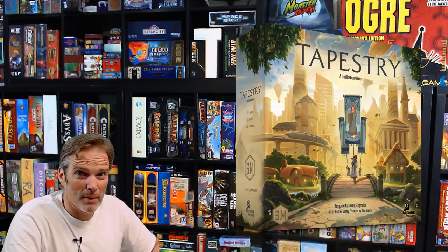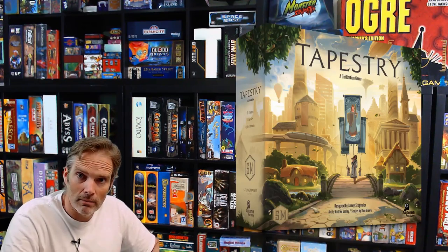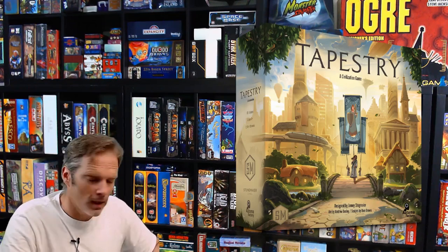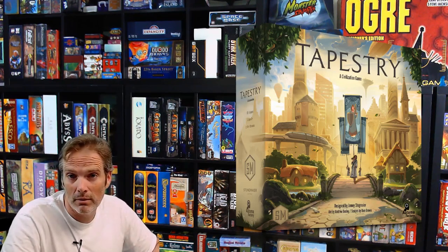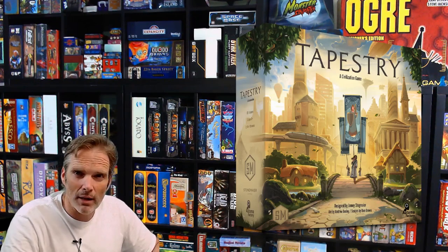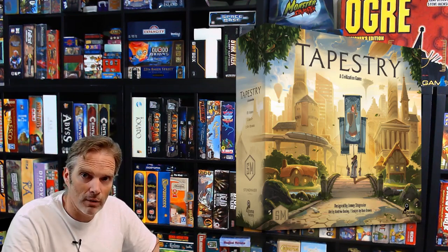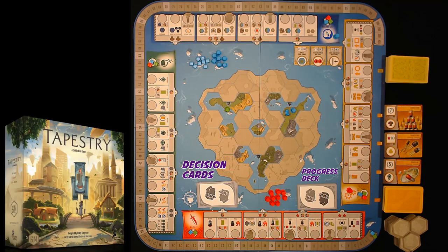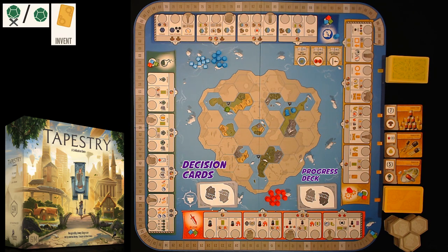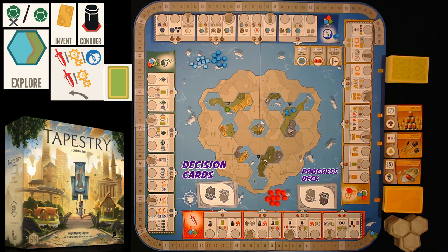So we've talked about the players, setup, and components. Now let's talk about how each player takes their turn. The bot's turn is the most convoluted — they get to do a lot of things for not being able to do so many things. The bot only gains benefits from: the science die icon, the invent technology icon, the conquer icon, the explore icon, the advance or regress on a track icon, and the gain a tapestry card icon.